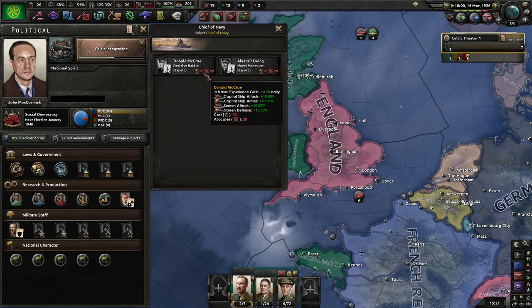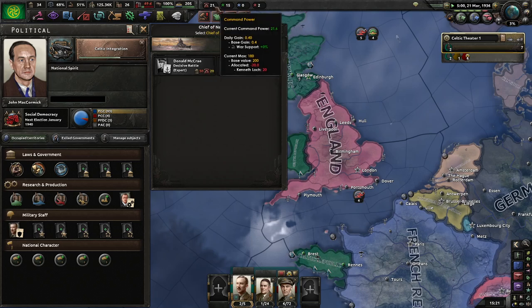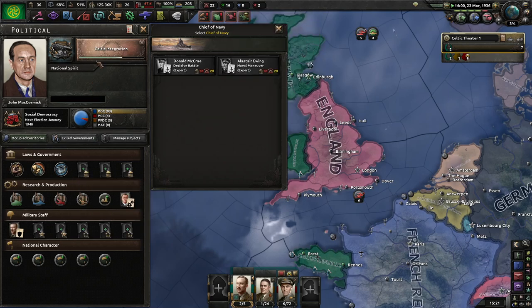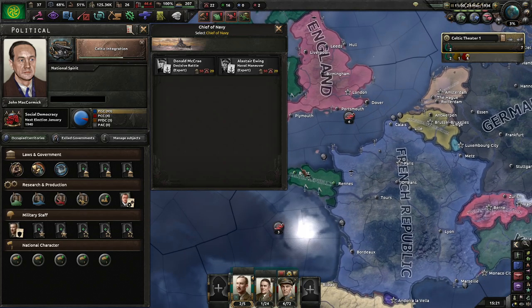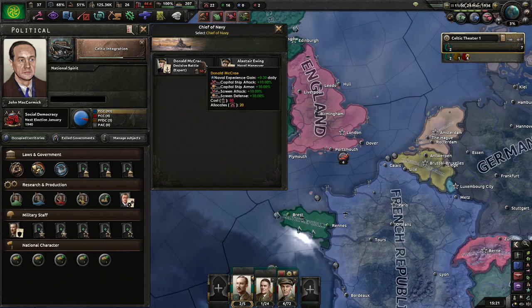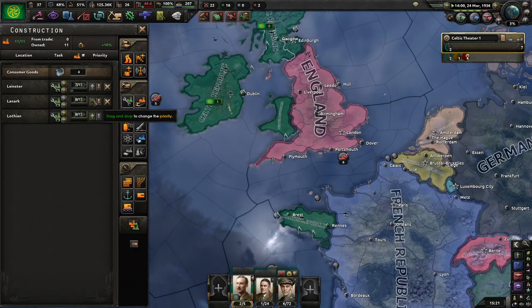On the plus side, all of our military chiefs and other experts are cheaper to hire — political power anyway. We're kind of short on command power, and it's taking a while to get there. So my first goal is to just get as many of these filled out, start building up that XP, and build as many of these factories as I can.